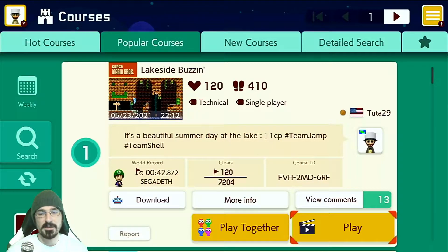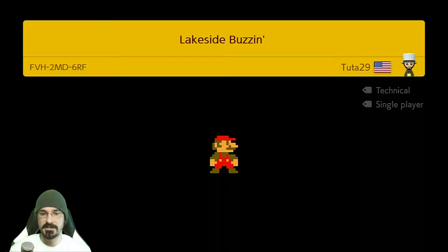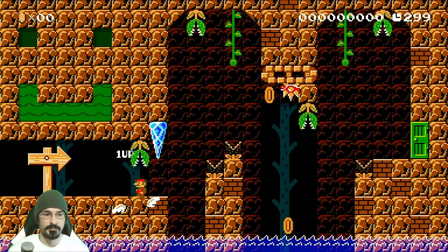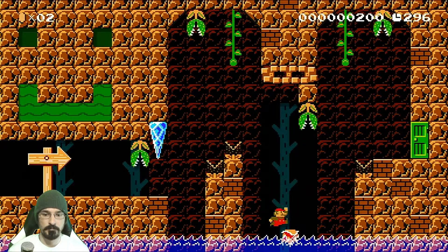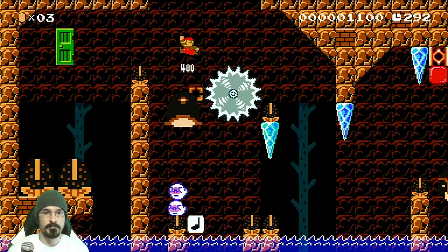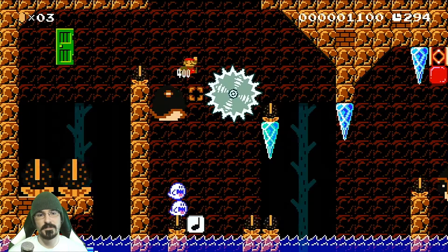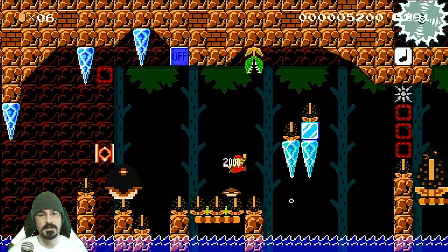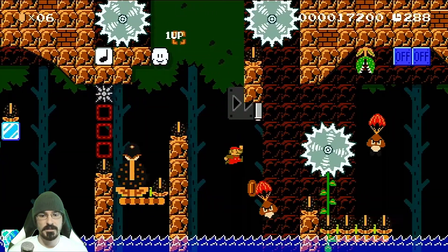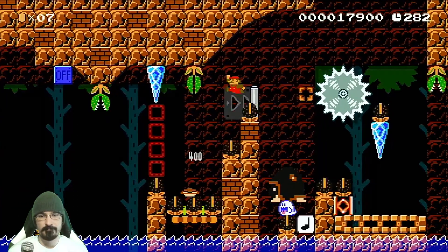Coming in at number 1 we have Lakeside Buzzzin by Tuta29. It's a beautiful summer day at the lake — 1 checkpoint, Team Jump, Team Shell. Double points today. That's a cool little intro room. There I gotta really hold right. This level feels like too much for me today. Usually I don't really have a problem getting into these type of levels, but this one is just too much.